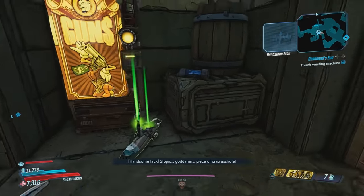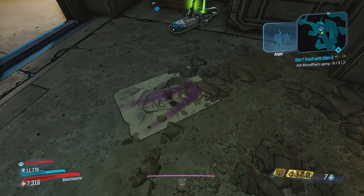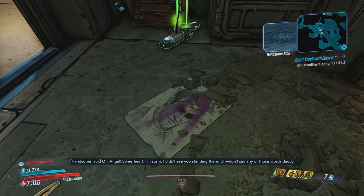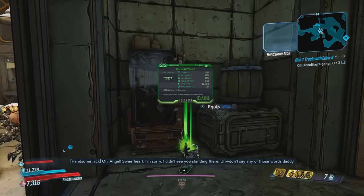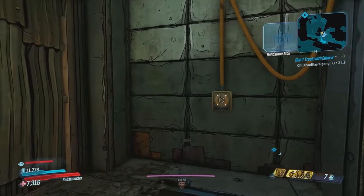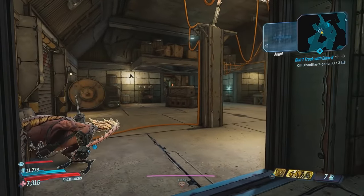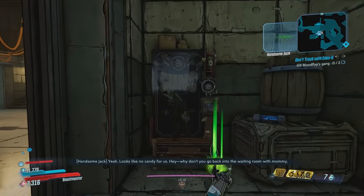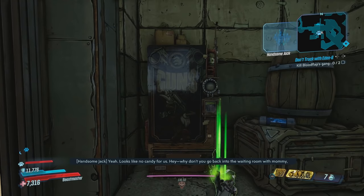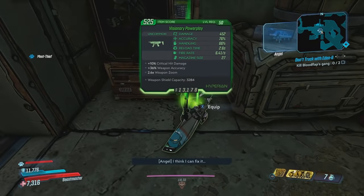"Stupid goddamn piece of crap, asshole!" "What's an asshole?" "Oh, Angel, sweetheart, I'm sorry I didn't see you standing there. Don't say any of those words that Daddy said, okay?" "Okay. Is the machine broken?" "Yeah. Looks like no candy for us. Why don't you go back into the waiting room with Mommy, darling? The doctor's gonna be here any minute, okay?" "I think I can fix it."